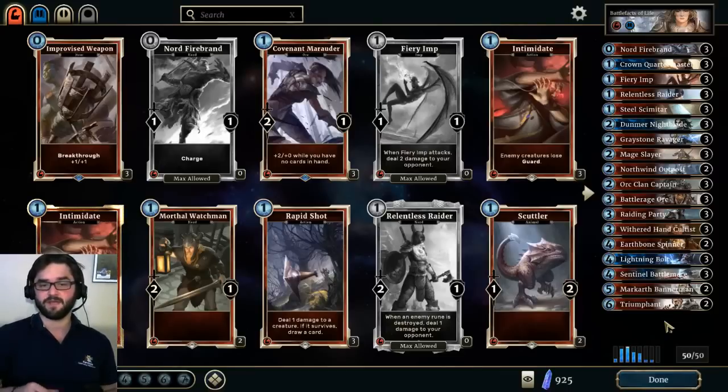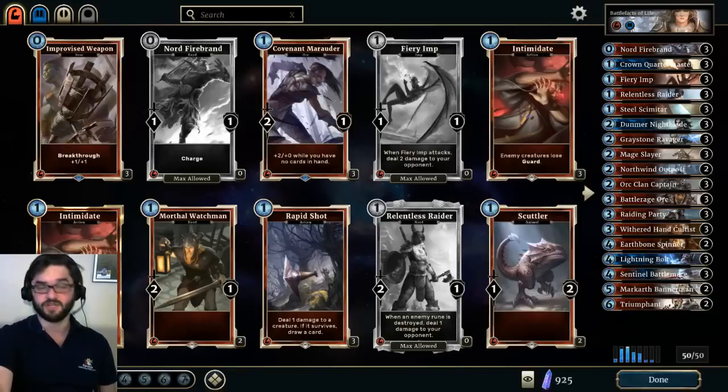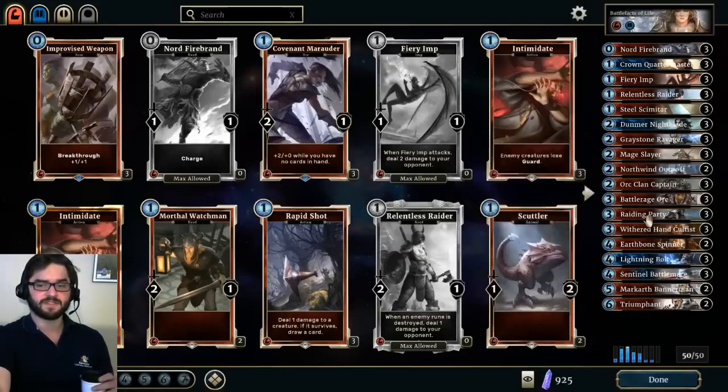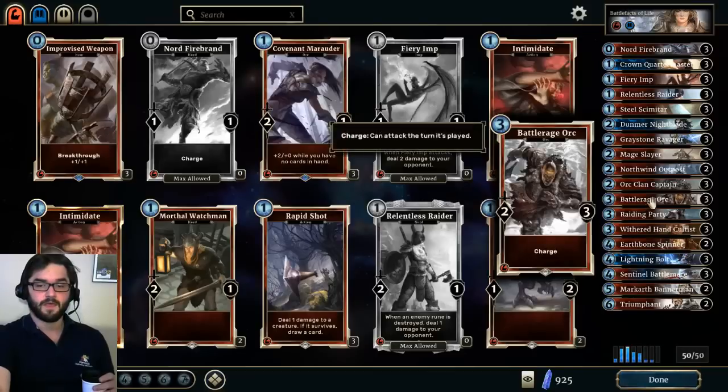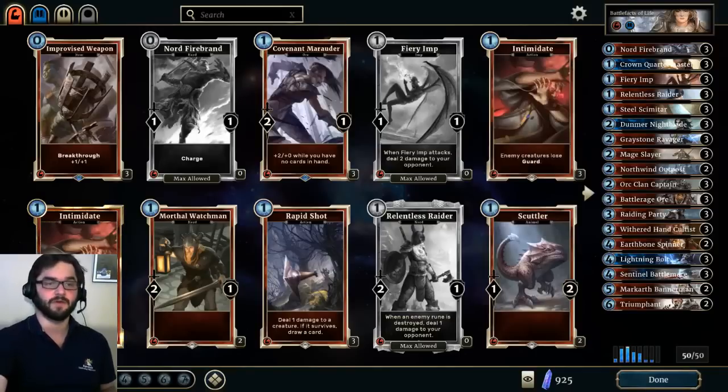It's also just a lot of fun to play if you only have a couple minutes as opposed to the 10-15 minutes a control mirror or scout mirror might take. This provides a welcome change to that sort of meta. I wasn't really a huge fan of aggro in general in card games — in Magic or Hearthstone — but I've grown to really enjoy playing this deck. If you have any suggestions for cards you've personally found to work well in it, I'd love to hear them. There's always room for improvement, so thank you for watching.